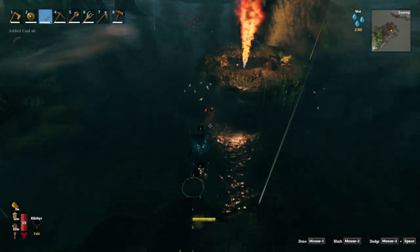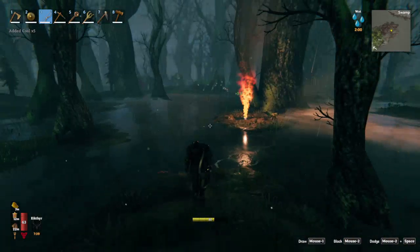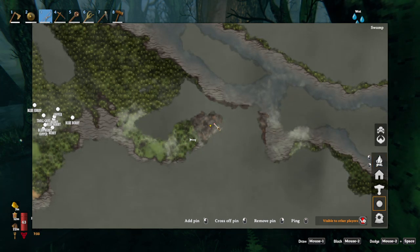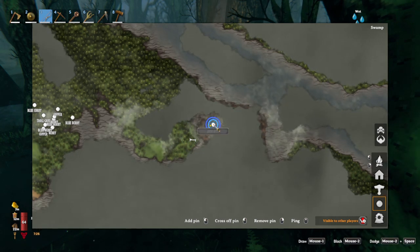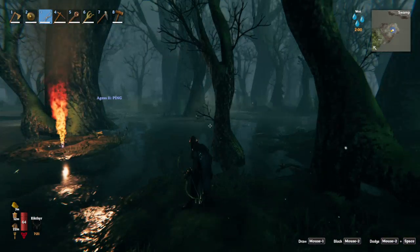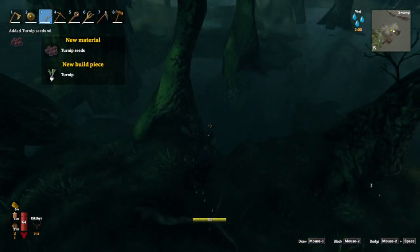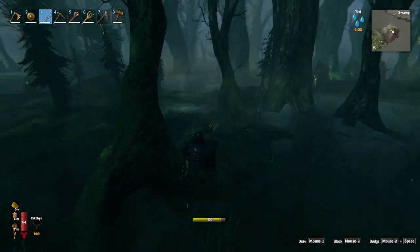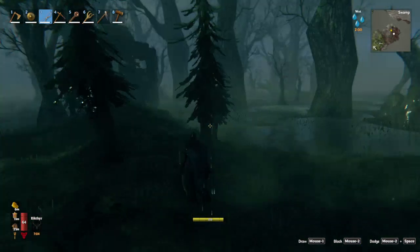They'll always just keep spawning on that little island, so I'm going to mark the spot — 'core spawner.' I'll always remember that now because I'll be able to see it on the map. Turnip seeds! I was looking for these — I couldn't remember where to find them. See there's the draugr spawner that's causing all my havoc. Nice little natural base here.